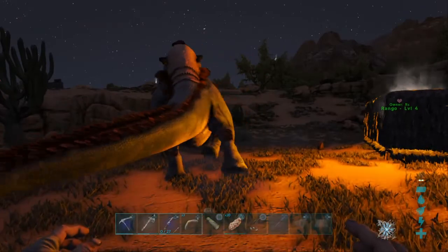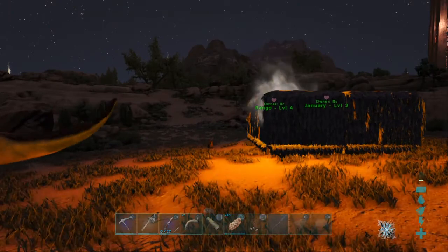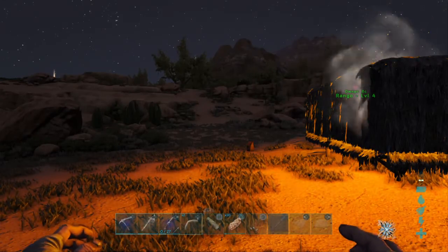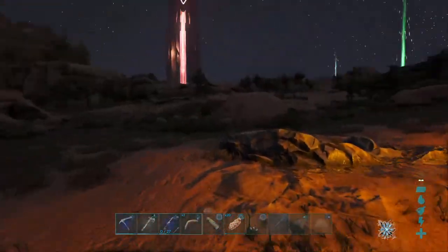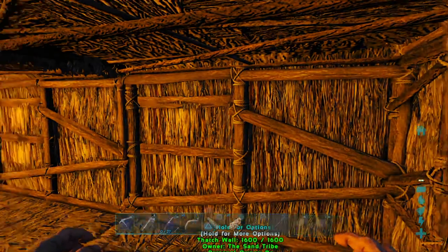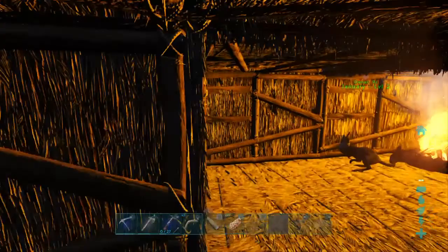If you're going solo, I'm trying to remember the fastest flyer in Scorched Earth. I think the Argentavis is the fastest you can get since pterodons aren't available. Wyverns are the fastest, but you're trying to get one. Get an Argentavis and put points into stamina and health so it can at least take a few blasts. It sucks that they nerfed the flyers — I mean, how are you supposed to get wyvern eggs?